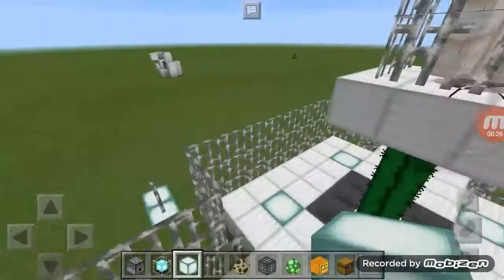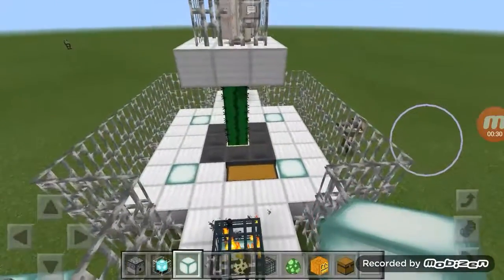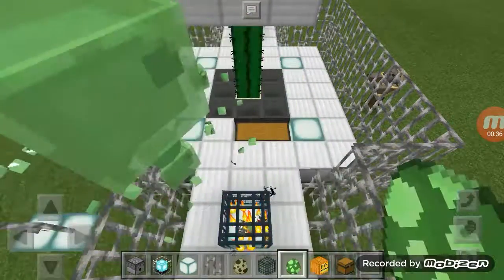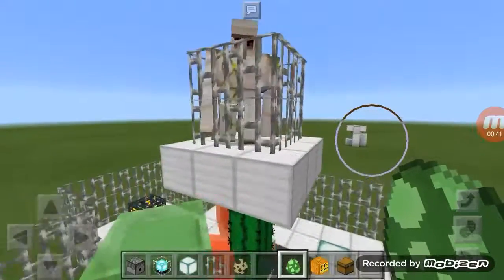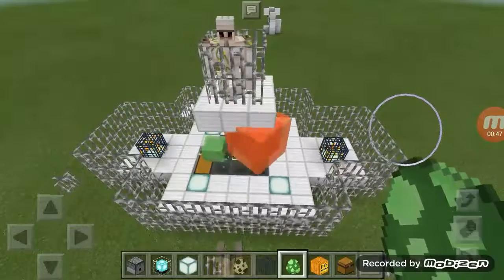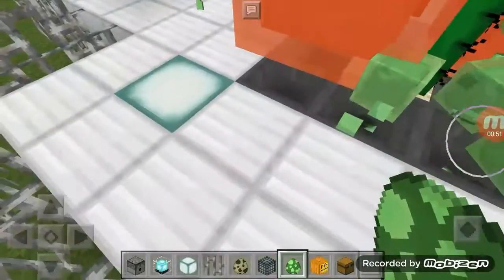This is going to work more efficiently in a swamp biome where slimes actually spawn. As you can see, these simulate what would happen if you're in a slime biome. Slimes are attracted to this iron golem, and you will need a cactus here.